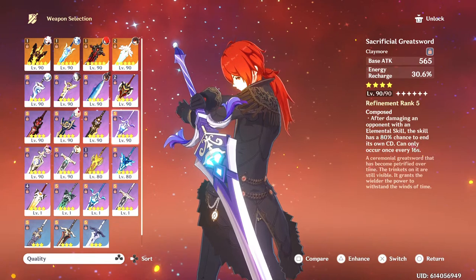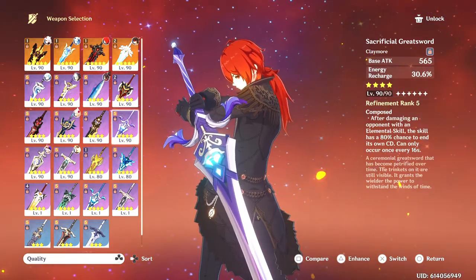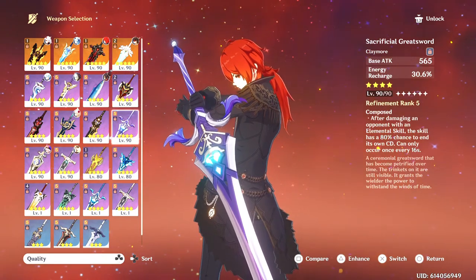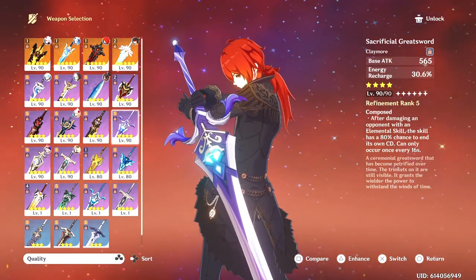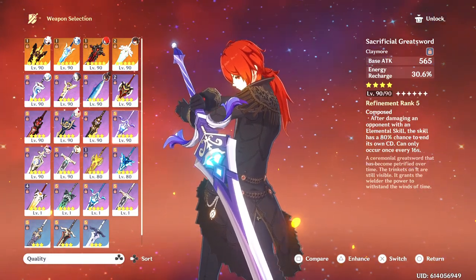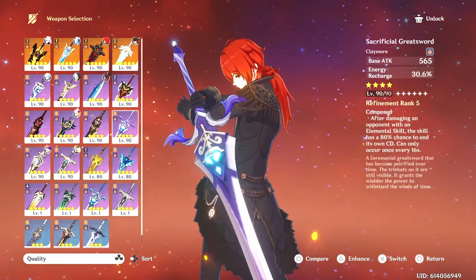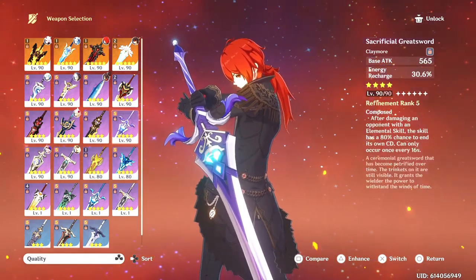Sacrificial Greatsword has Energy Recharge. Based on what we've seen from the demo livestream and the gifs, her AoE does last quite a while, so this is not going to be a suitable situation for her — the passive is really about proccing the skill twice within a short period of time. But her AoE stays on the field for quite a bit of time, so I would skip this unless you have nothing better, in which case it could be a placeholder.